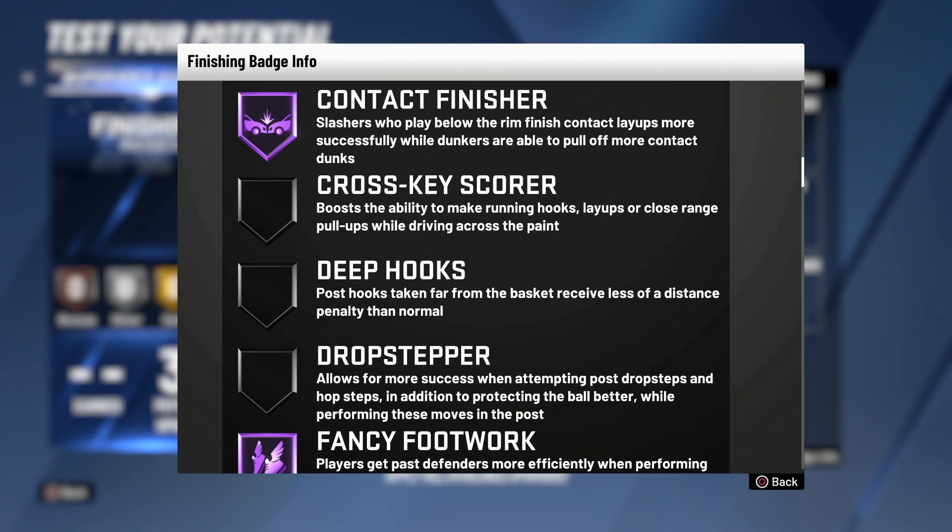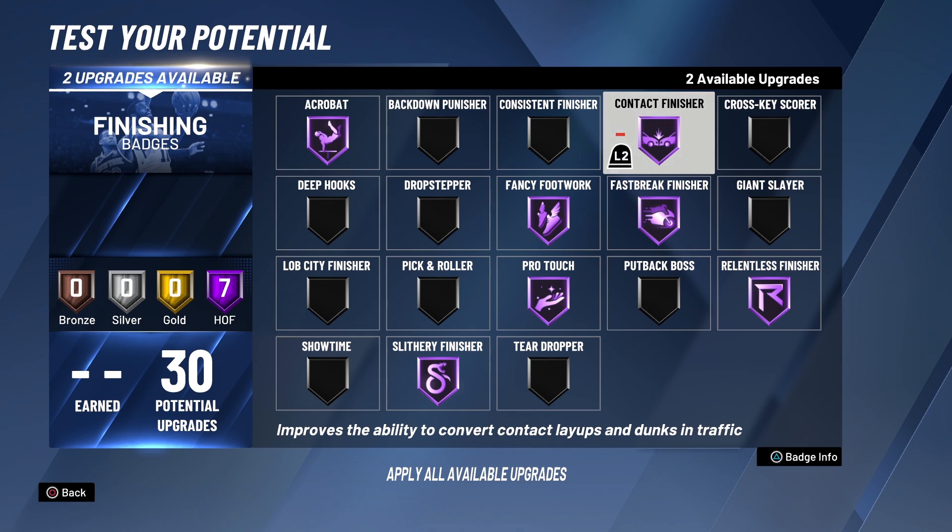Contact Finisher is for my dunkers and slashers out there who like to play below the rim — it helps you finish contact layups and pull off more contact dunks. I wish I had this badge on my player. You may need to adjust your player's weight to see if Contact Finisher is more effective. If you've got a lower-weight player, put it on Silver; if you've got a high-weight player and know how to slash to the rim, put it on Hall of Fame — I do recommend it.